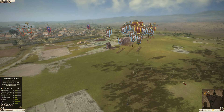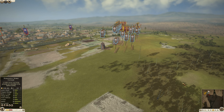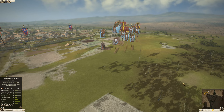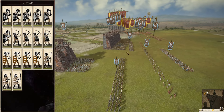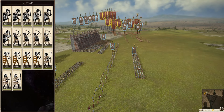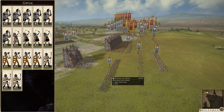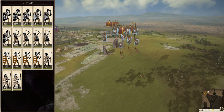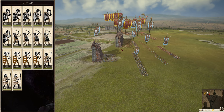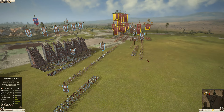As is tradition, let's go ahead and look at the attacker's army compositions first. On the attack, we've got Geite bringing in some noble swords, spears, mercenary axe warriors, and more noble swords — six noble swords total. We've got some mercenary axe warriors as well, a couple of spear units as chaff to push up the towers and get inside the settlement. And then we've got some Dacian bowmen as well as Dacian heavy bowmen.